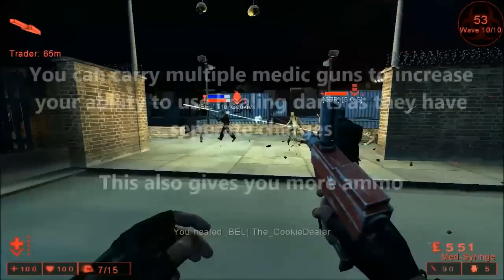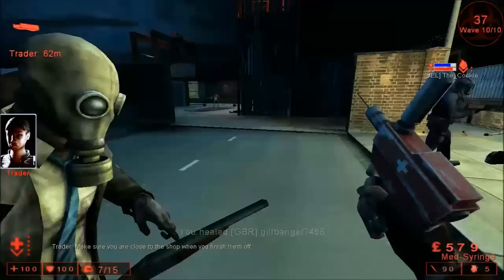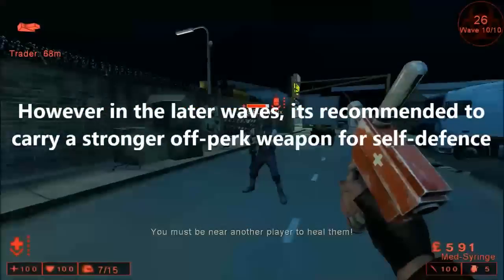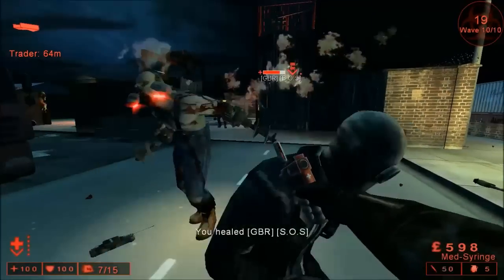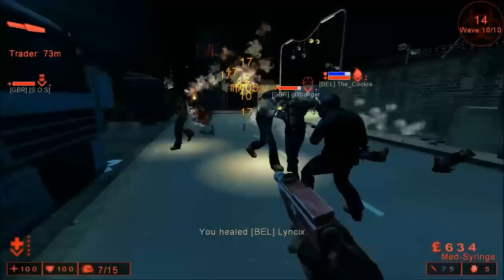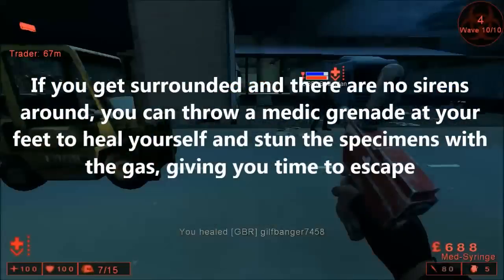The Medic guns don't share the same charge and are all fairly lightweight, so you can carry multiple Medic guns to further extend your healing capacity. However, doing so leaves you with no spike damage weapons, so it is recommended to carry an off-perk weapon such as the lever action rifle, which is still fairly effective even when not in the hands of a sharpshooter. This is certainly recommended for the later waves where you will need to defend yourself. Also remember that the Medic's healing grenades don't just heal — they damage the specimens. If you get swarmed by weak specimens, you can throw a grenade at your feet to heal yourself and stun the specimens, giving you an opportunity to escape.